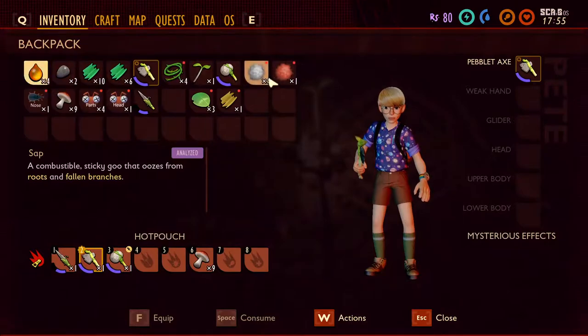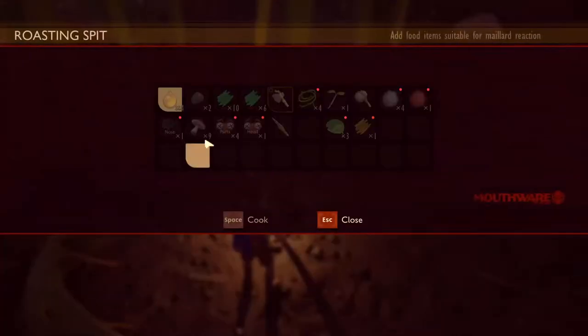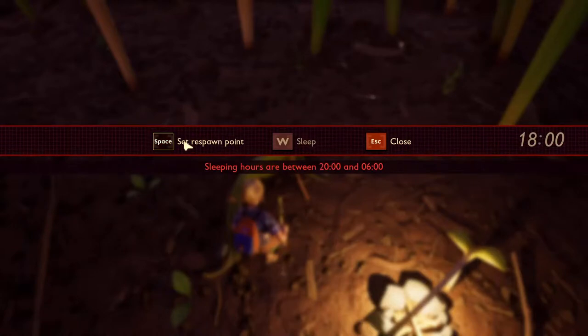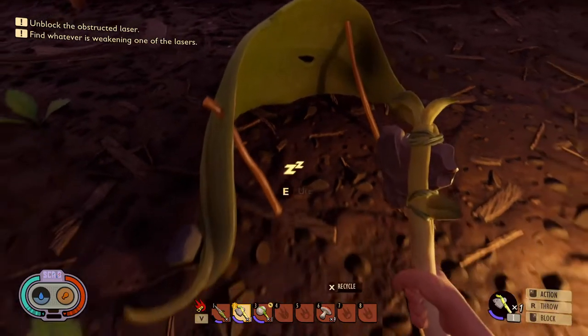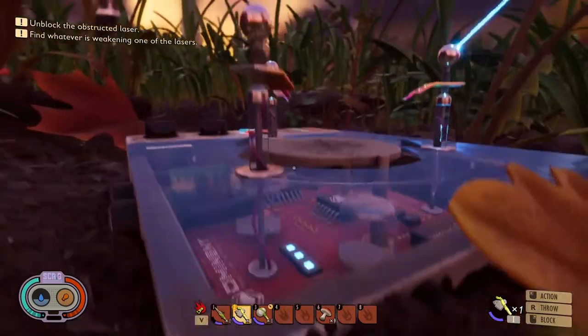Now we need — what do we need? We need some more stuff. Can't cook anything though. Let us sleep. We can't sleep. We can't sleep, but we'll make that a respawn point and we'll roll with that.